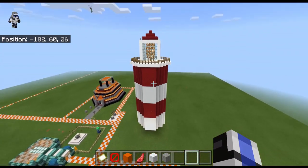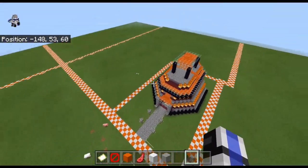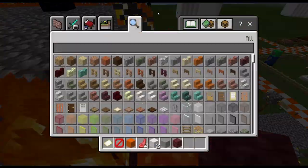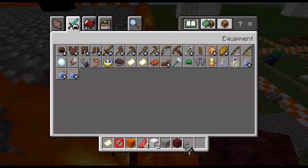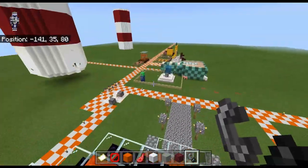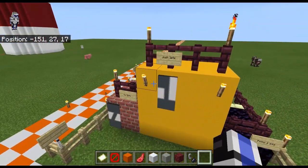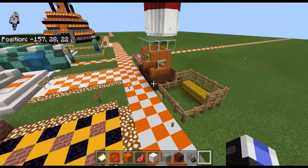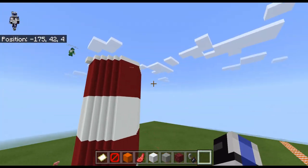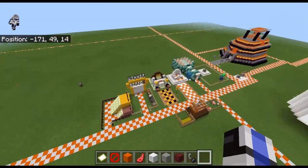We're at 17 minutes into the build, so the lighthouse is already less time than the mob trap. Josh's first place could be dethroned if either CJ or Polly get on the podium. Polly, you're in third place on the podium.